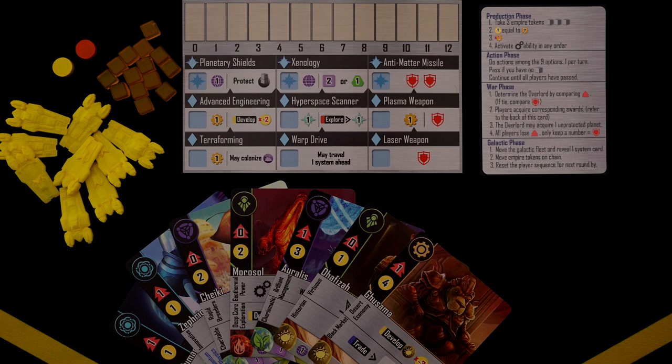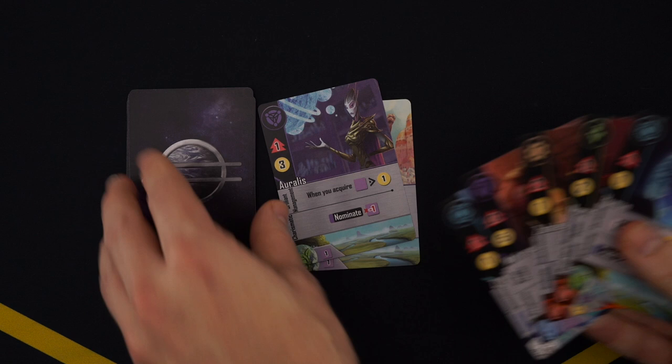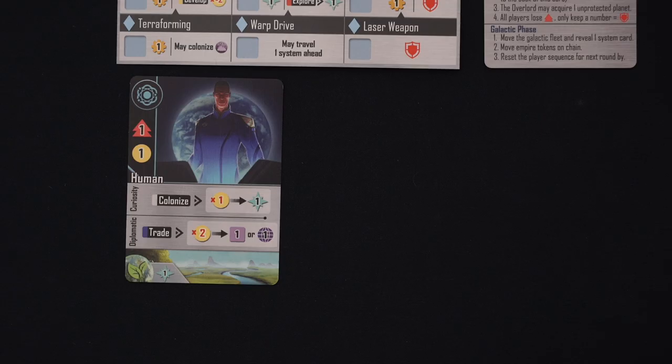Each player will also get their own reference card along with a player board, some tokens, action cubes, ships, and seven faction cards. On the player board, set the yellow credits marker at zero and the orange production marker at three. As for the faction cards, look at them, choose up to three cards to discard, and draw back up to seven. Then place one of the factions in front of you face up and gain resources matching the symbols shown on the top left.